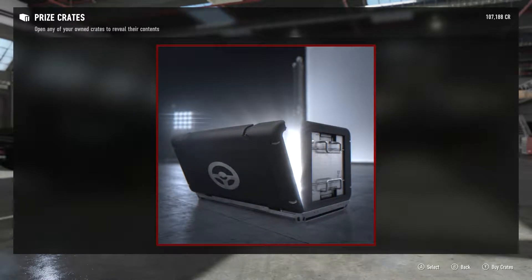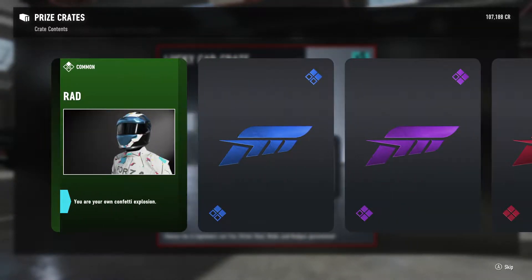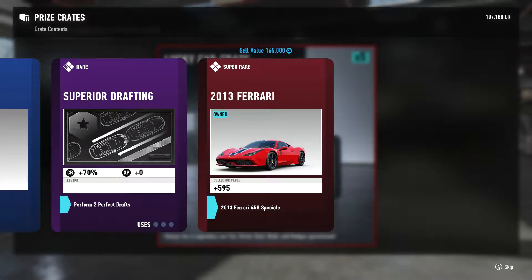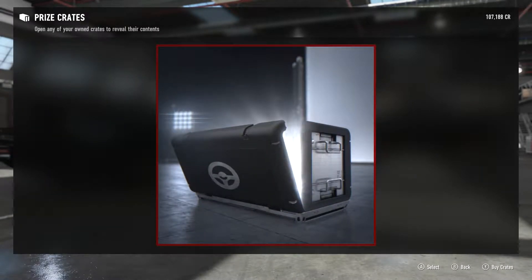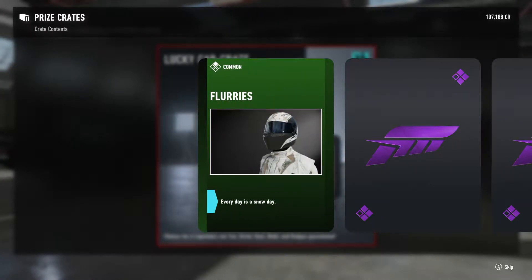On to our fifth lucky car crate. Got a common, a rad, uncommon, award badge, rare Superior Drifting, and legendary — 2013 Ferrari 458 Speciale. But I own it already.